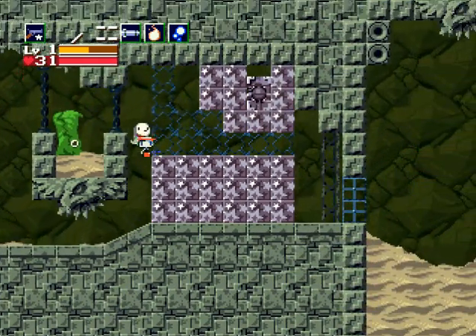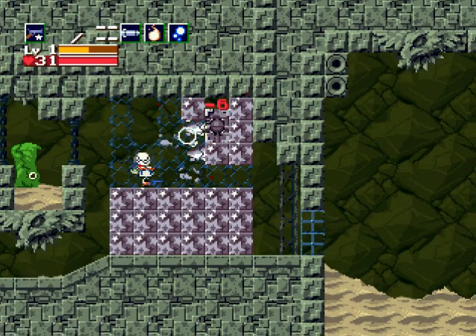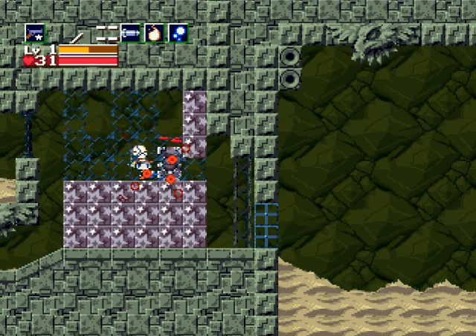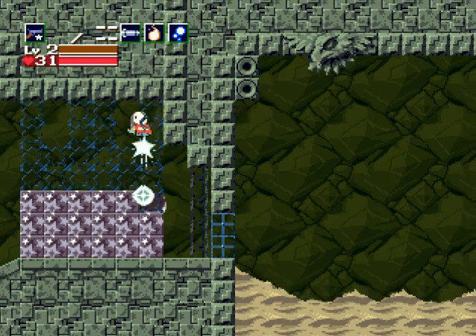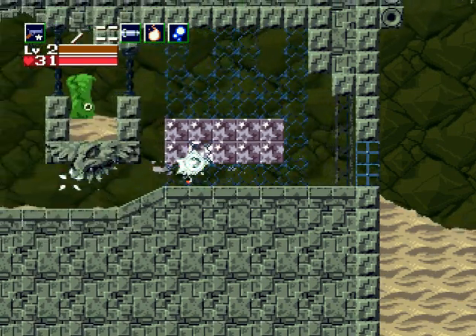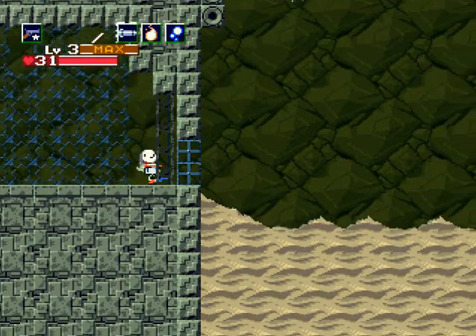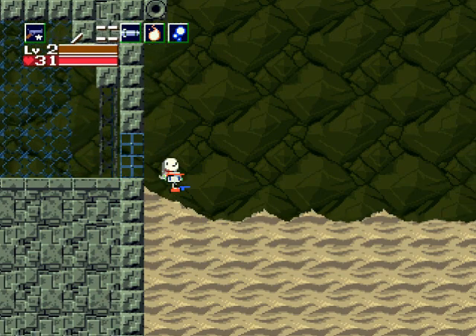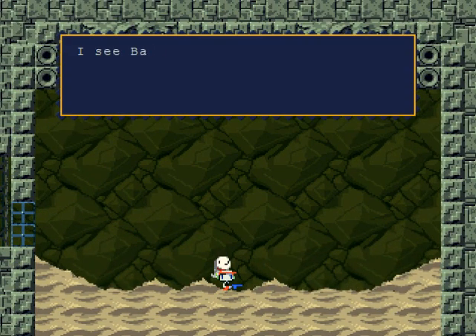I've got a level one Polar Star right now, which is not good because the boss coming up requires you to hit them pretty hard and fast. Let's try to get some weapon energy here. I could also use my fireball or missiles for this boss anyway. This boss is omega dramatic — and there goes the music quieting down.